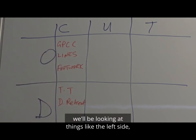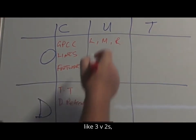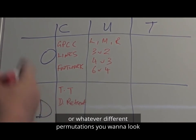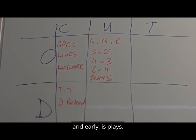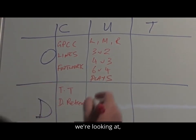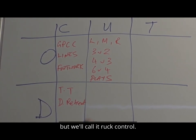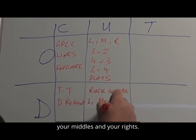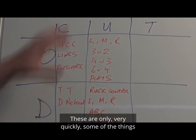When it comes to the unit, we'll be looking at things like the left side, the right side, and the middle. We'll be looking at training things like 3v2s, 4v3, 6v4, or whatever different permutations you want. So anything where the attack is working together. And obviously the one that all coaches get in nice and early is plays. Then defensively, we're looking at what's commonly known as wrestle, but we'll call it ruck control. Again, you have your left side, middles, and rights. You might have your ABC defense, your marker work. These are only very quickly some of the things you can cover — there'll be lots more, and I encourage you to think about your own game.